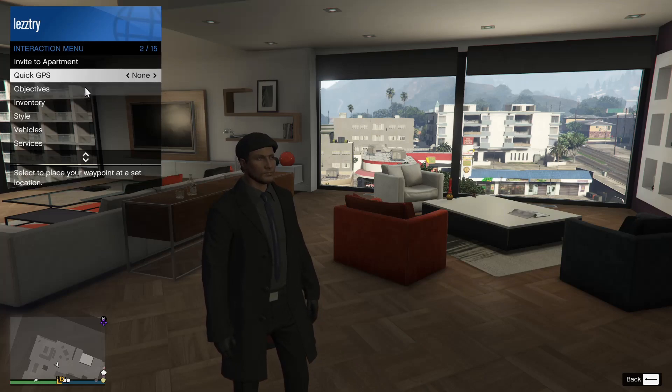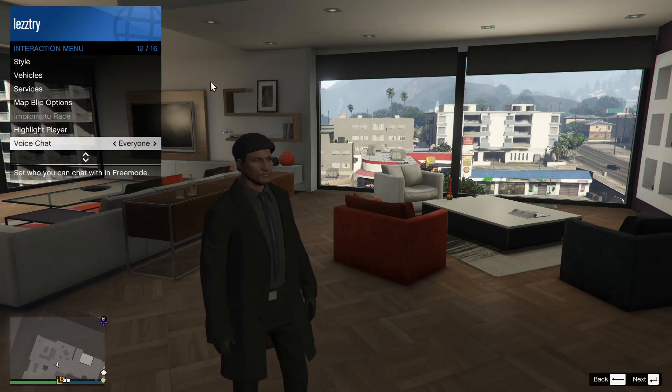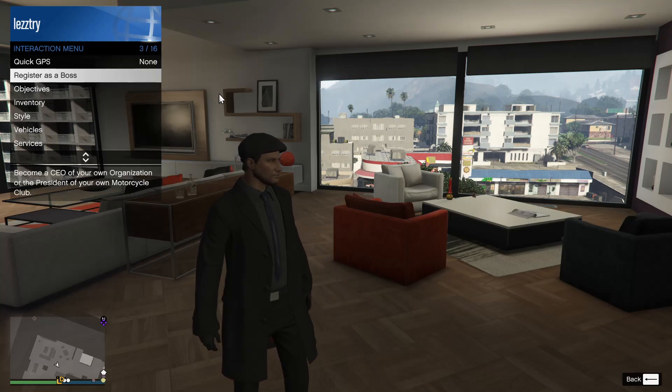The option isn't typically at the top section, so you want to scroll down a little bit more. As you can see: 'Be the Boss' — 'Register as Boss' right there. Click on it to become the CEO of your organization.